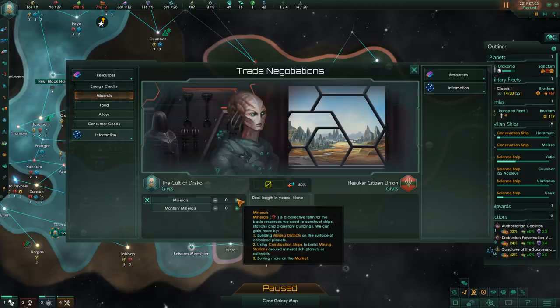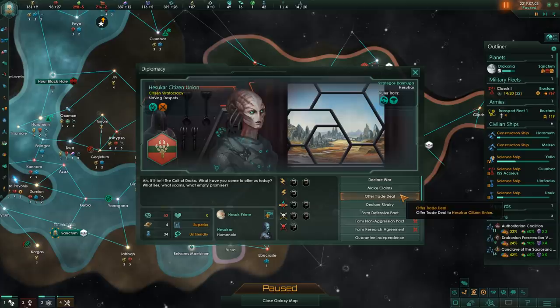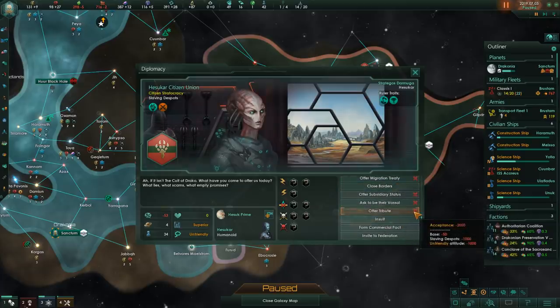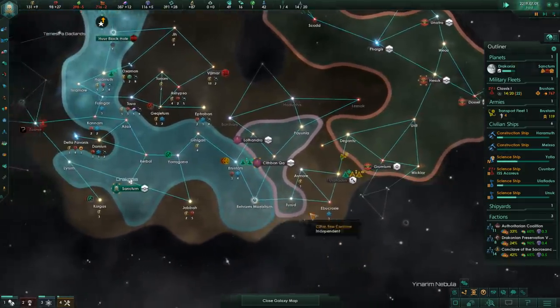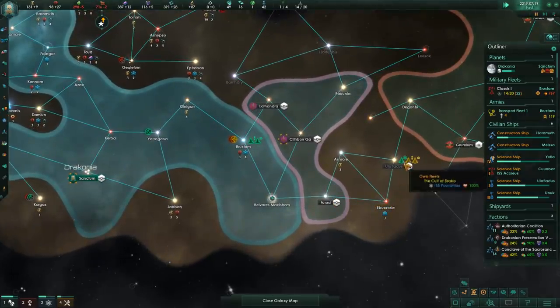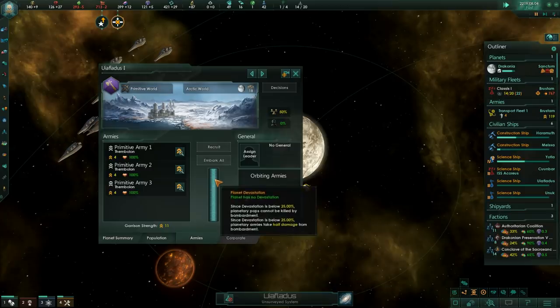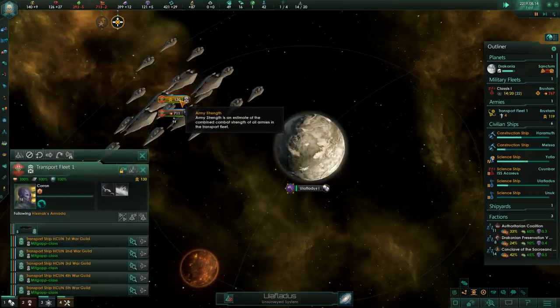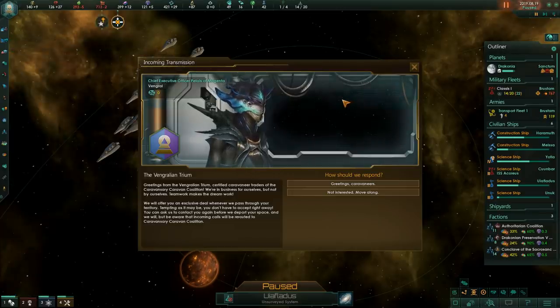We're gonna give them some minerals because I feel like we could actually work together - these guys are slaving despots. They don't really want those minerals though, so opening borders is probably fine. Offering tribute - they're already unfriendly - this might go wrong. I see the fate of these guys going very wrong. Then we found the Caravaneers: 'Greetings from the Vingralian Trium, certified caravaners, traders of the Caravanserai Caravan Coalition - CCC - went into business for ourselves but not by ourselves. Teamwork makes the dream work.'